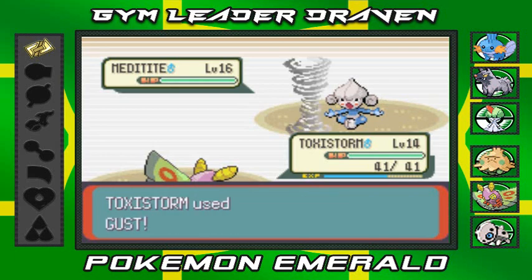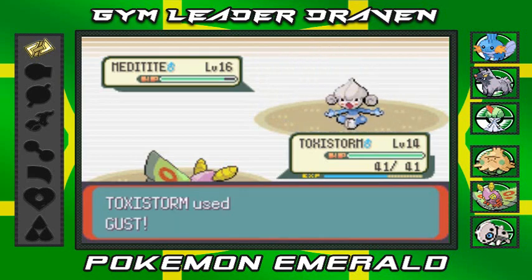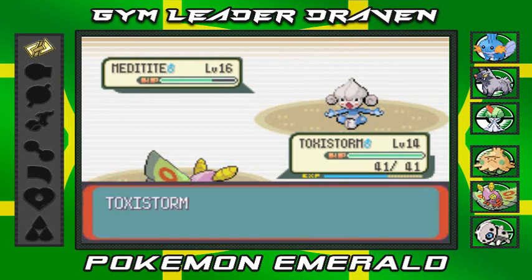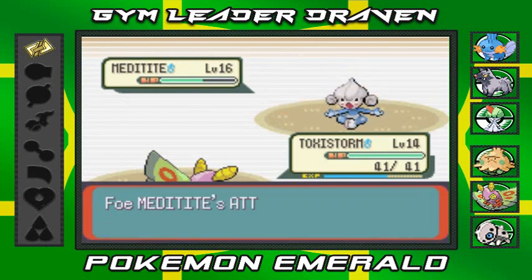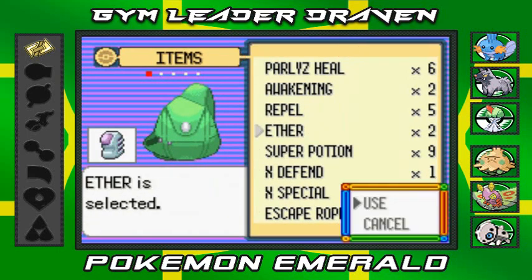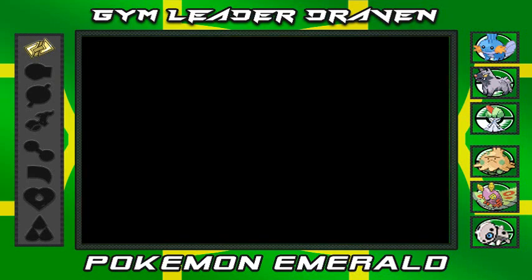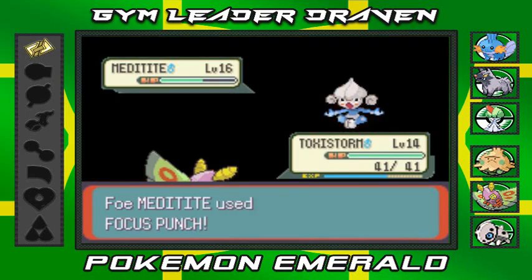Brawly uses Reflect again. I probably should use that Ether or Elixir I just got. Come on, just die already Meditite! There's Bulk Up again. I'm going to use an Ether now on Gust to restore its PP. Meditite is tightening its focus — if I hit it now the Focus Punch won't do anything.